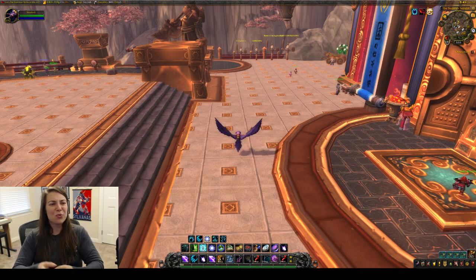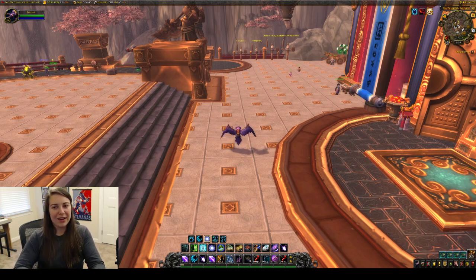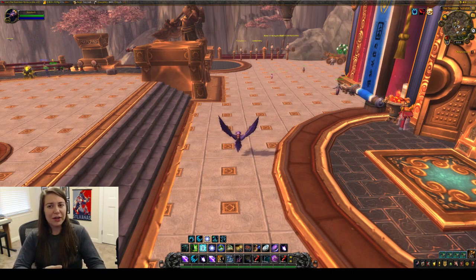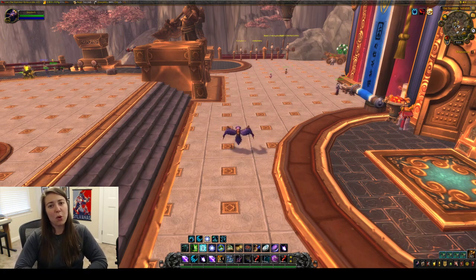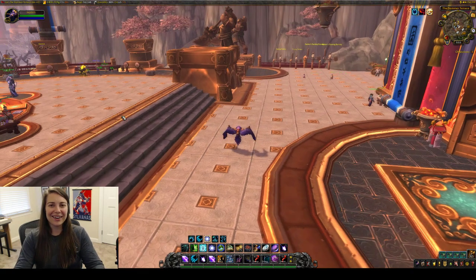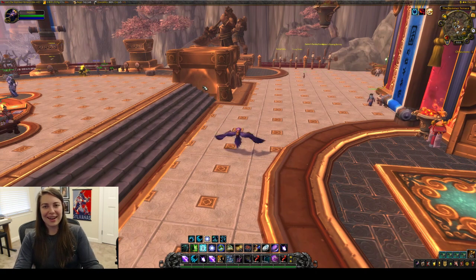Let's talk about it real quick. So why do we care about Lower Black Rock? There are some pretty good pieces that drop from there. You can get the Skull Flame Shield, you can get Orb of Deception, you can get a lot of great greens, and then of course the pattern that you're after is the Arcanite Champion, which only drops off of the last boss in there. But without further ado, let's hop into what I got, and hopefully you guys are as happy with the results as I am.